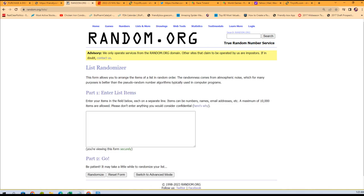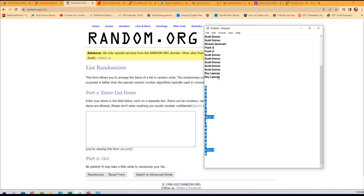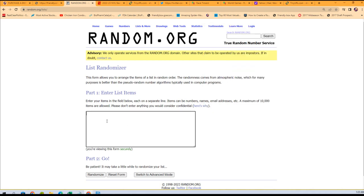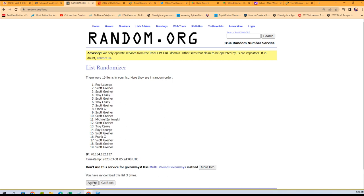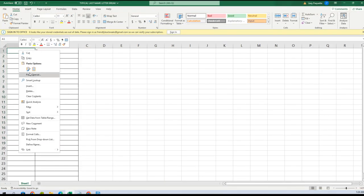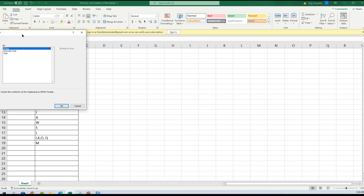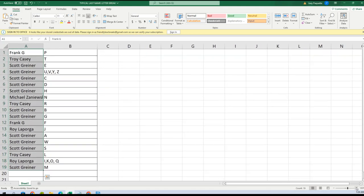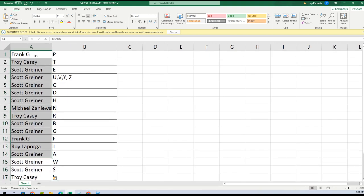The next step, we're gonna do the same thing with the owner names. Roy L, you're at the bottom; Scott G, you're at the top. Get a copy, paste it seven times through — three, four, five, six, and seven. Scott you're at the bottom, Frank G you're at the top. Get a copy and paste special text — boom.